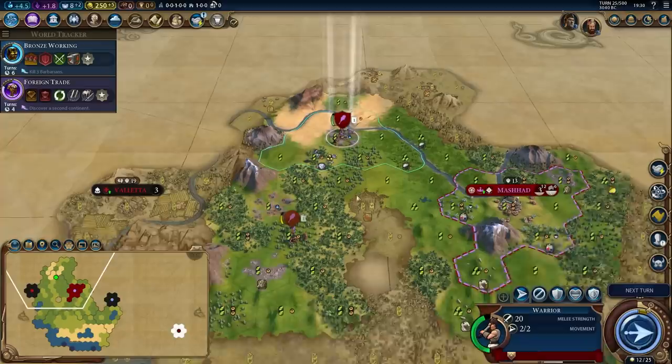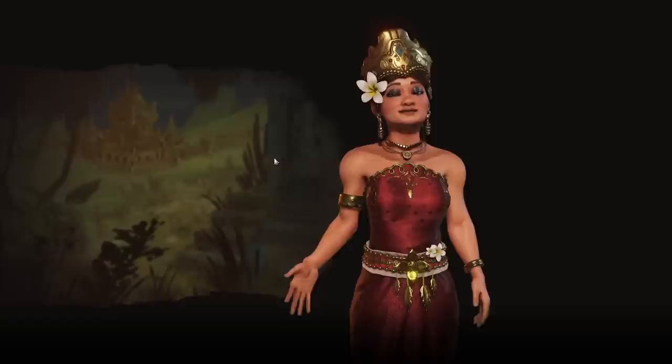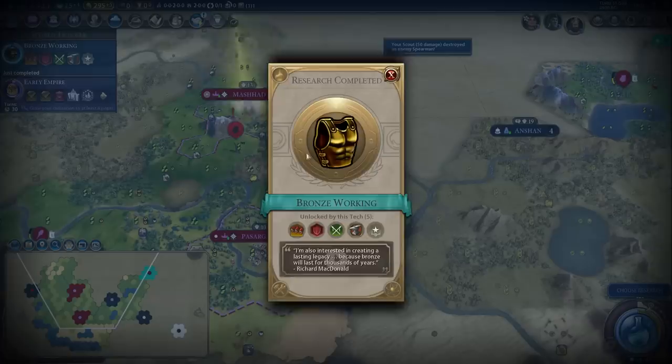Players are more likely to defend and all that sort of stuff. Persia is definitely a civ that plays better online. But is this guy as good as the other Persia leader's ability? It's hard to say. I think he needs a little something extra to be on the same level as the other two. Tokugawa is just insane — it's hard to be on his level because he's just ridiculous.